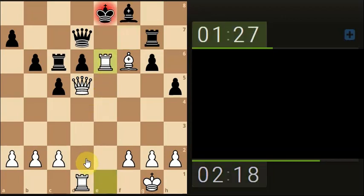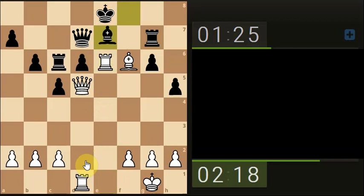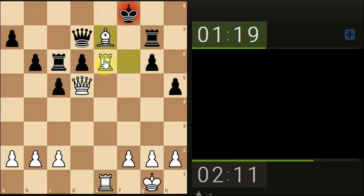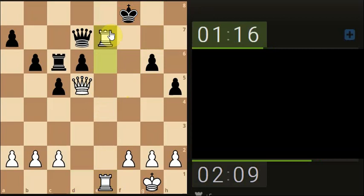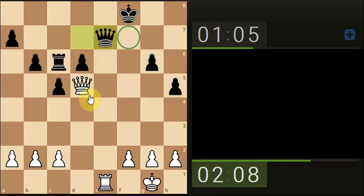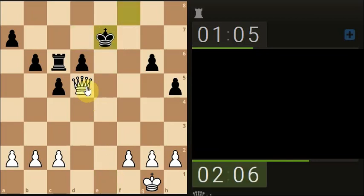Take with the rook. Just put a bit more pressure on to this king. Let's take. And let's take. Take. A bit of space here for the queen. Queen does take. Take. And take.